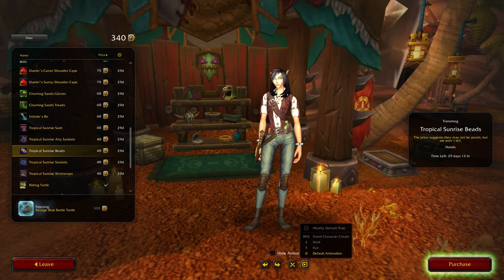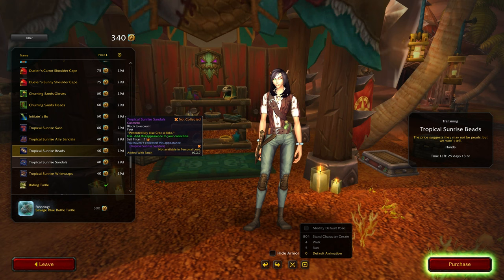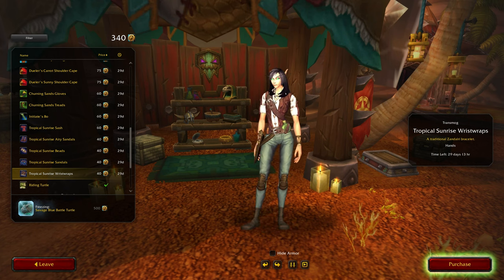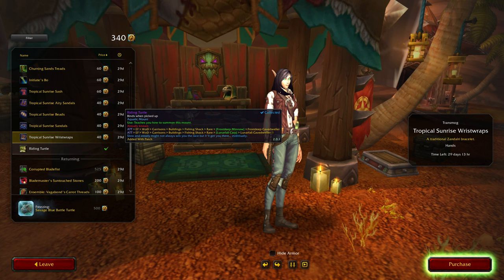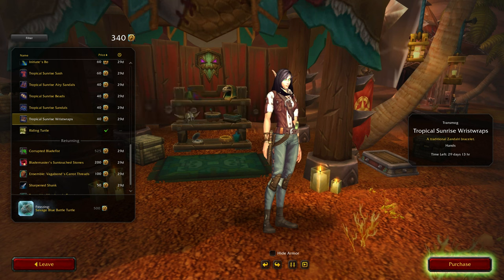Oh wow, you can change the animation — oh that's interesting. Modify default pose. Stand, character create — okay that's cool, I like that. Okay, tropical sunrise sandals. Okay, enough with this beachy stuff. Wrist straps — yeah I don't really like that one. I have the riding turtle — so I think this is one of the TCG ones, I'm pretty sure from the name. It's not the fished-up one. Anyway, I'm just glad I have it — one less thing to worry about.